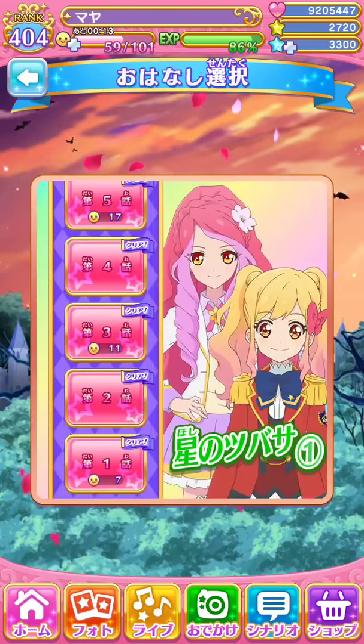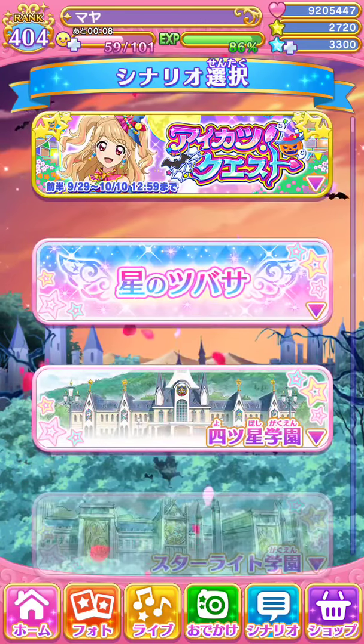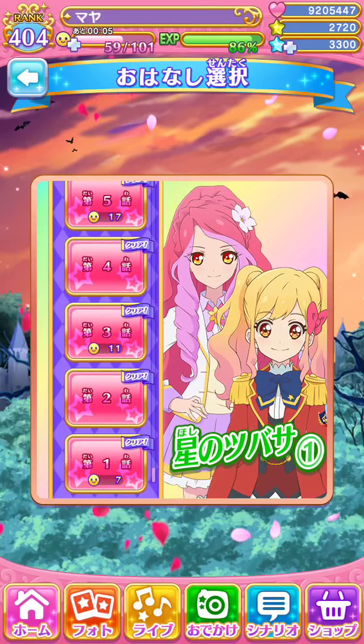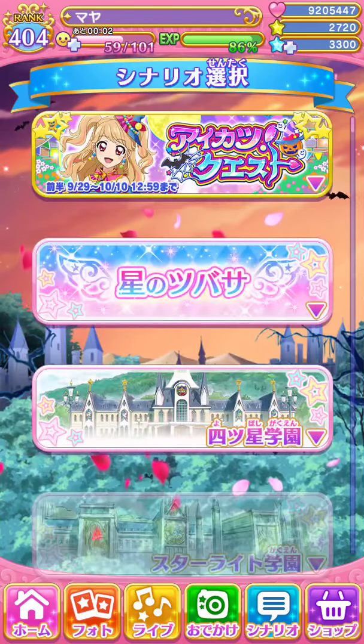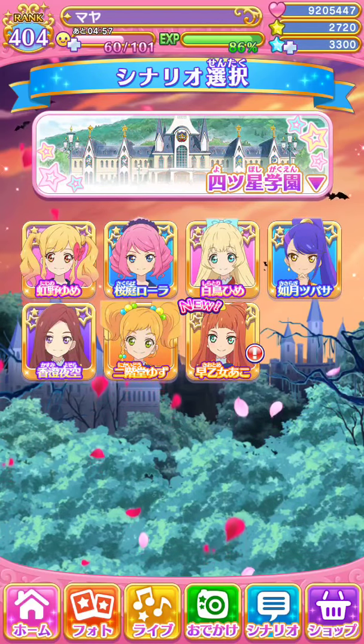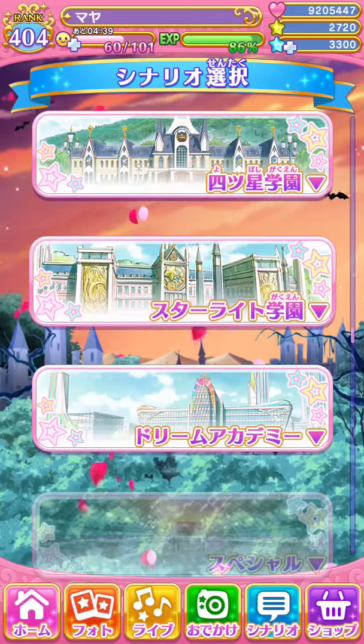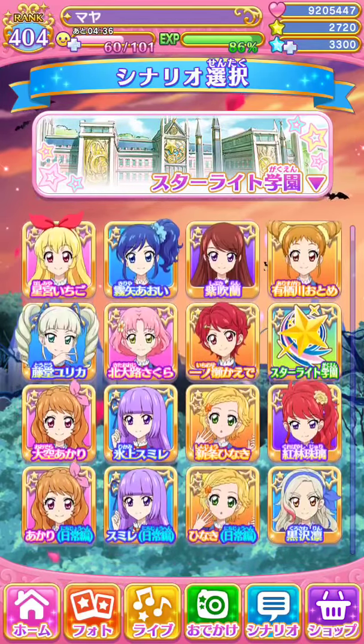The next one is Hoshino Tsubasa — that is the stardom scenario. The song for the Hoshino Tsubasa scenario is Stardom. Next one is the Four-Star Academy scenario. You can unlock songs from Aikatsu Stars through these characters featured in Four-Star Academy. Currently no my hero — so yeah, one day.